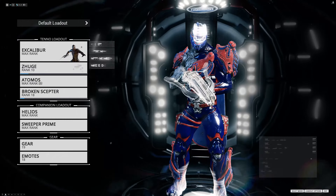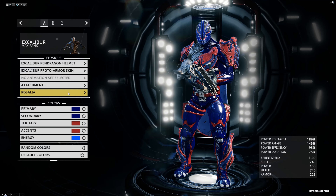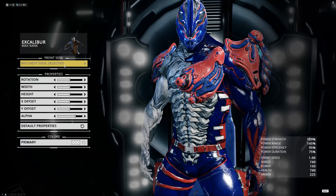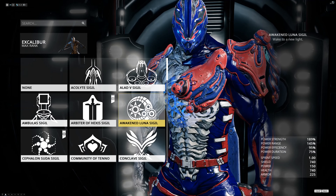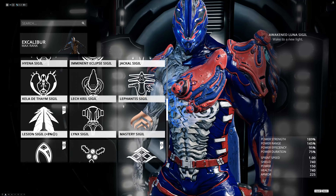Now let's see what this sigil looks like. We're going to equip it, go to Appearance right there, and find out where the sigil is. And there we have the Awakened Luna sigil, which was the sigil we had on the previous 250 reward.